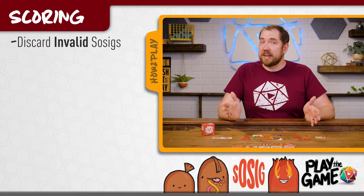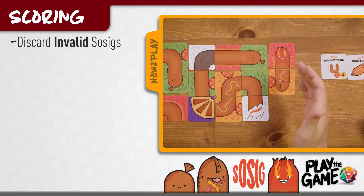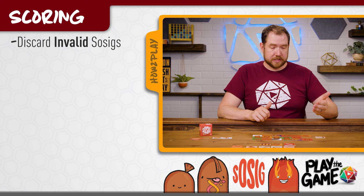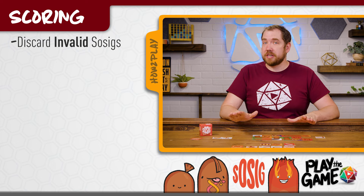First, discard any invalid sausages — sausages with no heads or sausages with two heads and no body. A single head with no body is still a valid sausage.